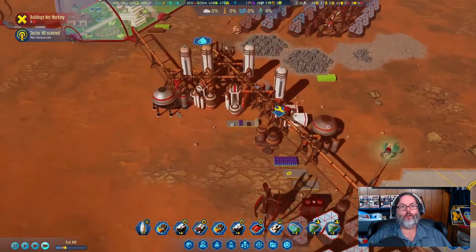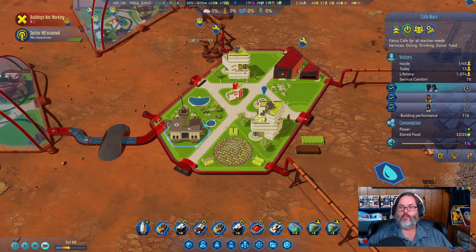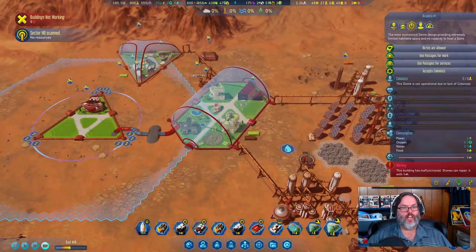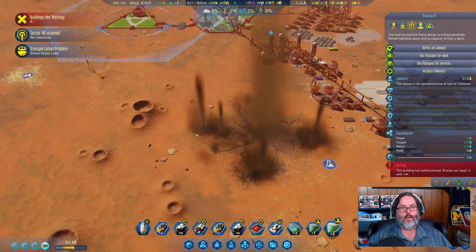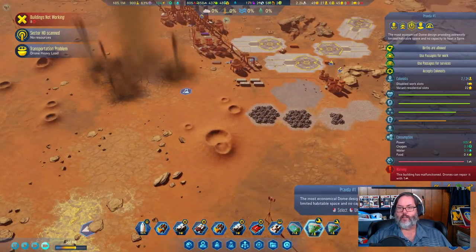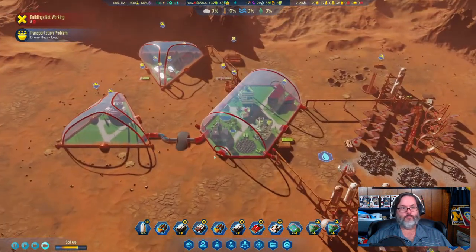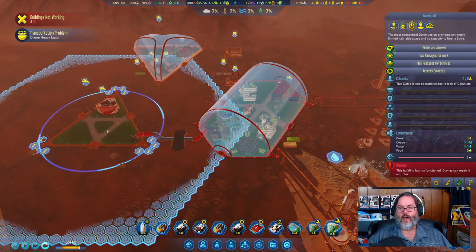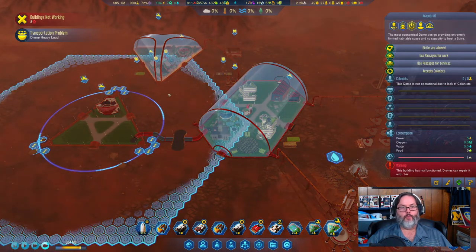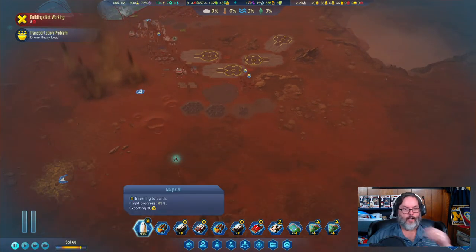We're up to 439 food so we are cranking away, still two available work slots. They need one concrete — oh my god, the building itself has malfunctioned. He's heading back.